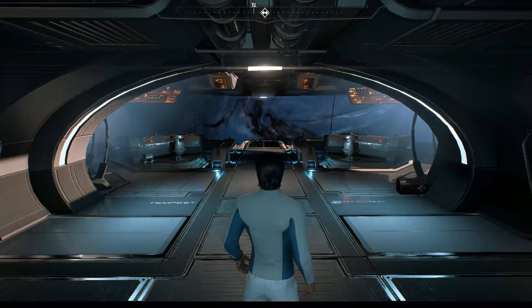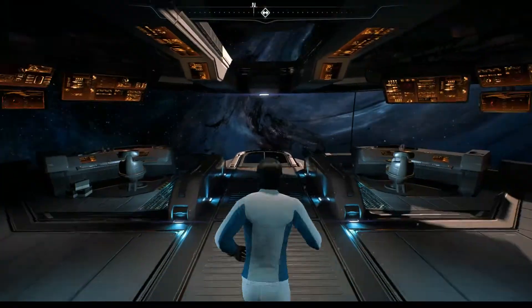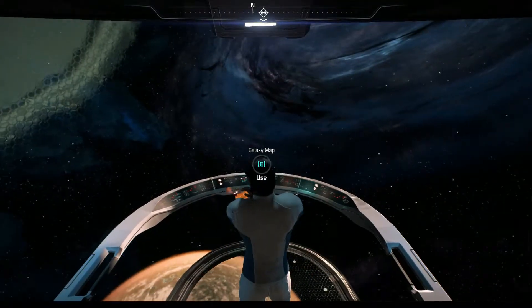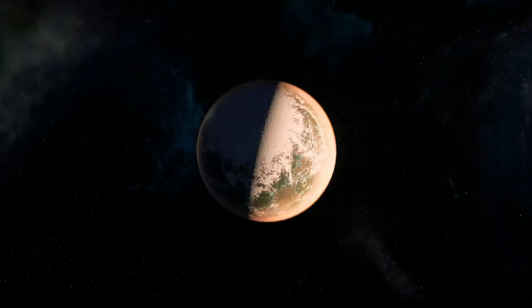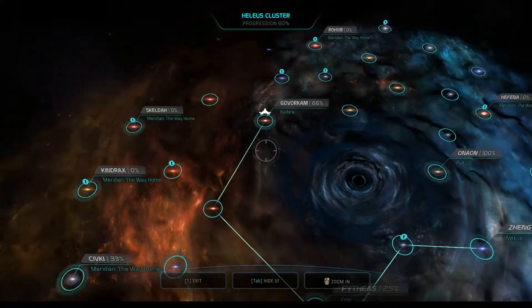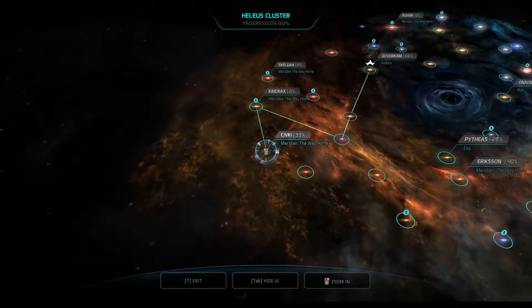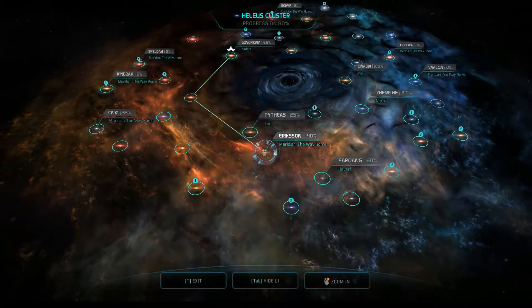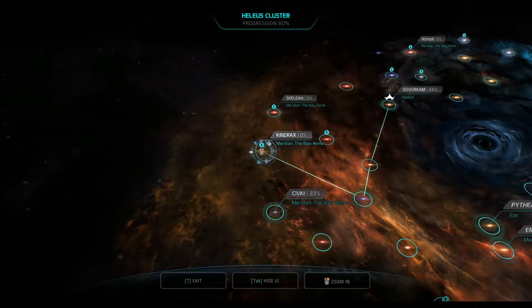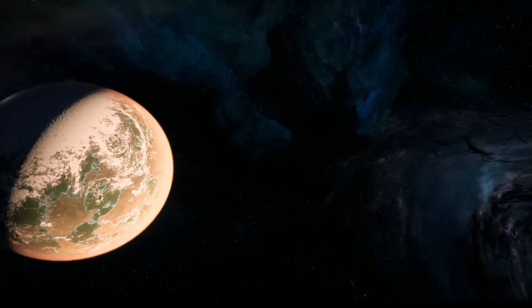Alright guys, we've had a number of distractions keeping us away from the main quest, but it is finally time. Let's start doing those scans so we can find the true location of Meridian. Let's see if one of them is over here. There are a number of them we can go to, and I think it said we only needed three. Interesting — gives you a bit of a choice, I guess.